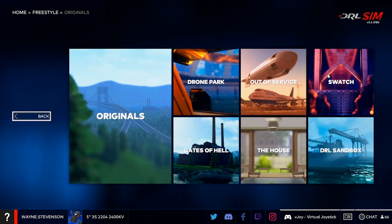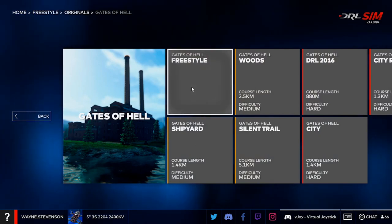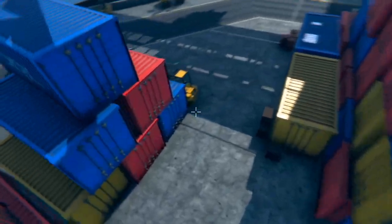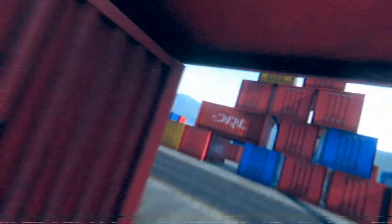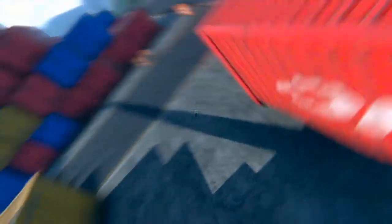Right from the selection screen you can choose your drone, your flight mode, and camera tilt — all adjustable from the in-flight menus. As you can see, this is just one little bite of this level — there's a cityscape in the background, and guess what? You can fly over there.